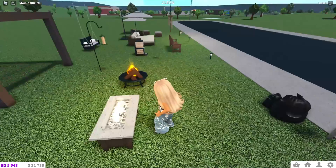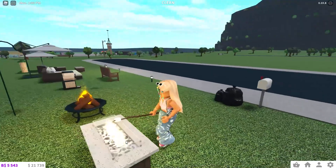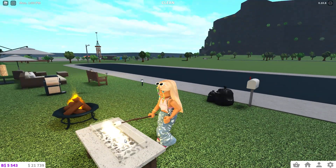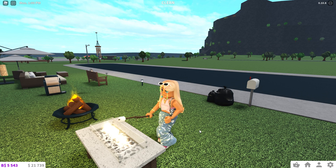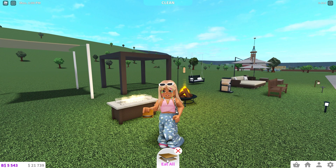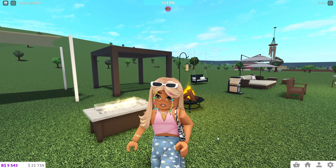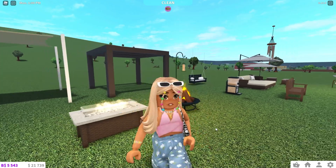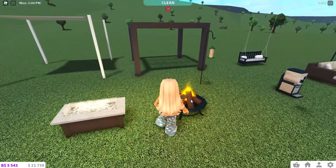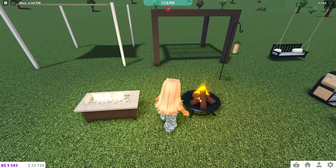You can interact with the fire pit — you can turn it off, turn it back on, and you can roast a marshmallow. Let me try the new hold-to-eat feature. If you hold down eat — eat all — I can eat all of it in one bite, look! That's really cool for like a food challenge. How many can you eat in a row? Instead of taking little bites you can just eat all of it in one go.